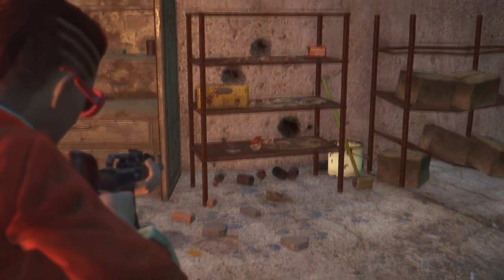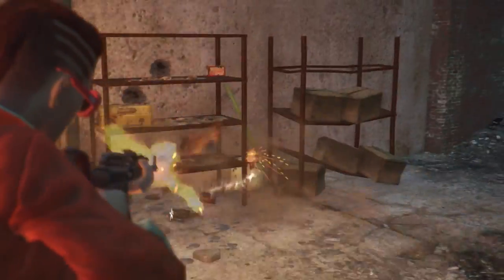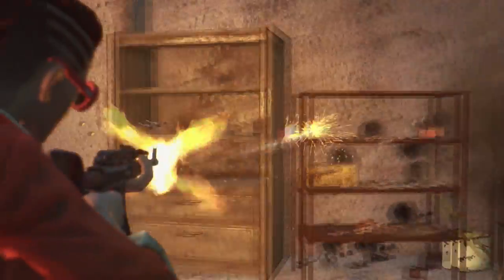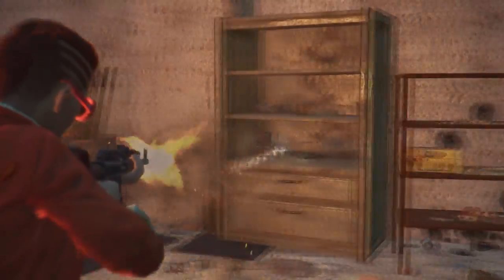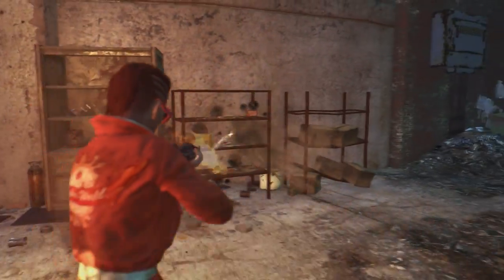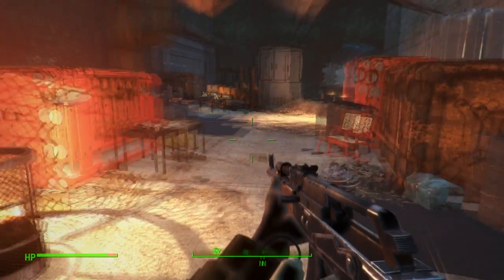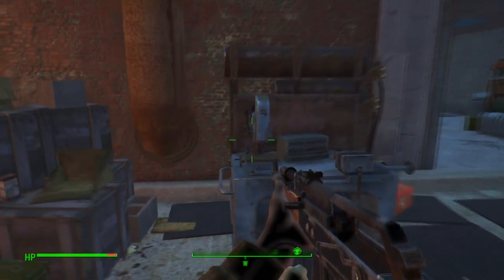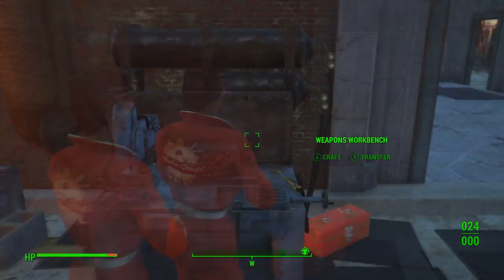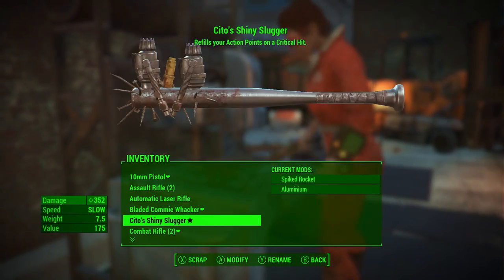So first of all, what you are seeing in this gameplay right on screen right now is me using the handmade rifle. This has not been upgraded at all. It does currently a damage of 55 and it uses 7.62 rounds. The fire rate currently is 113, whereas the range is 191, which is really good, and the accuracy is surprisingly 74.